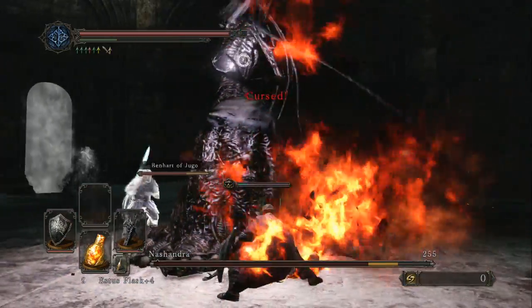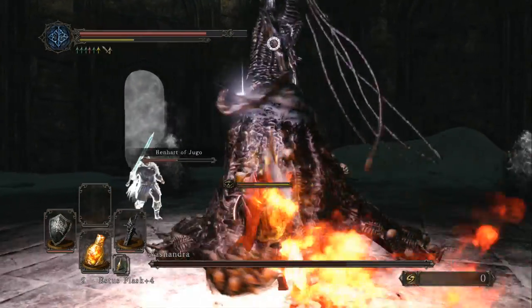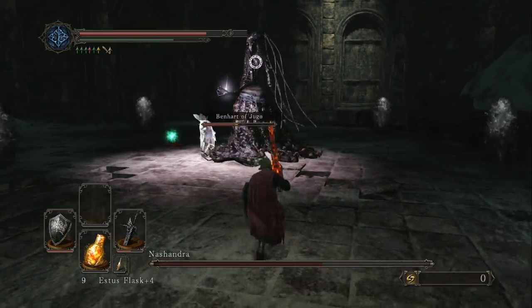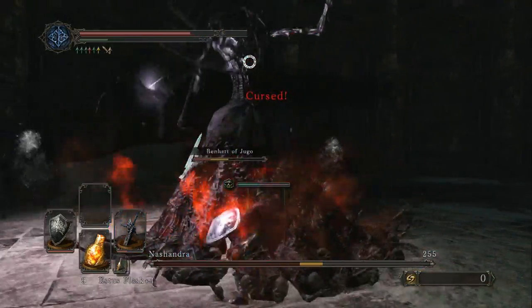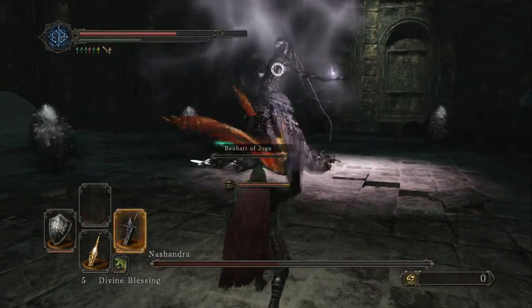He's going to die much quicker this time. Now, the trick with Nashandra — she does decent damage with her scythe. But you'll notice I'm getting cursed a lot. That's because she summons these little floating blobs. The trick is she'll often leave a gap — it forms a perfect circle except for a gap somewhere in there. Try and stick in that gap a little bit. That makes it much easier.